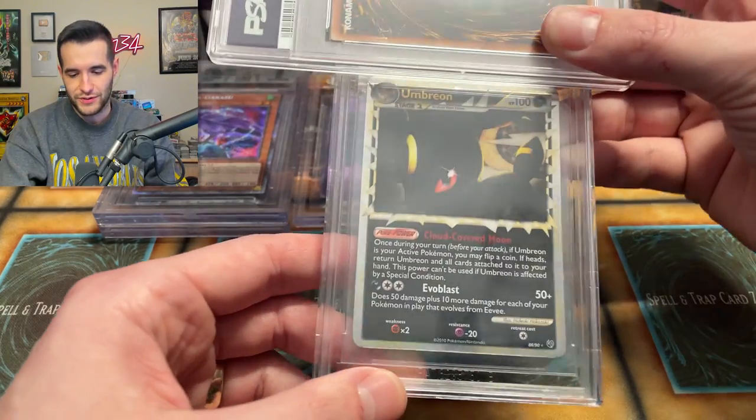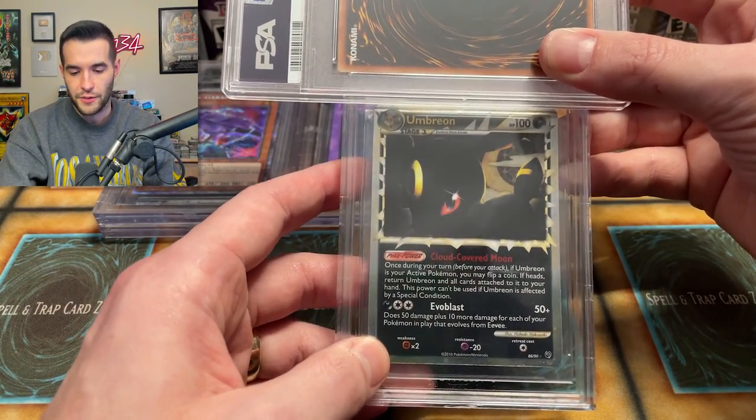They had a two-day special - two day turnaround once they received it, which is crazy fast, and it was only like $50 each. Compared to PSA that'd be like $500 for a two-day turnaround. So this was pretty cool and that's why I did it.